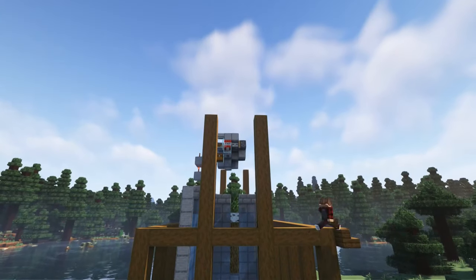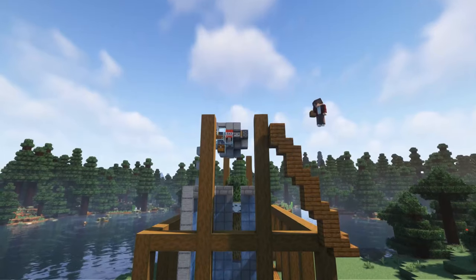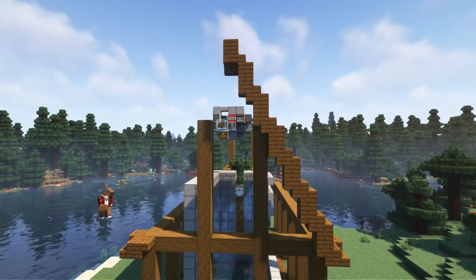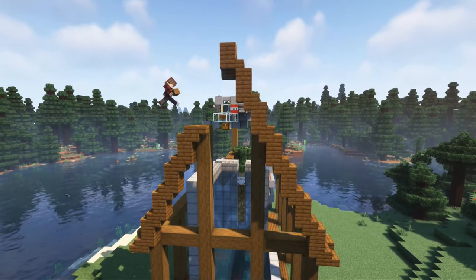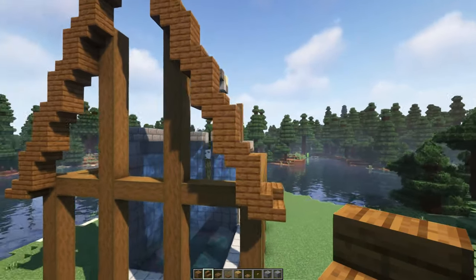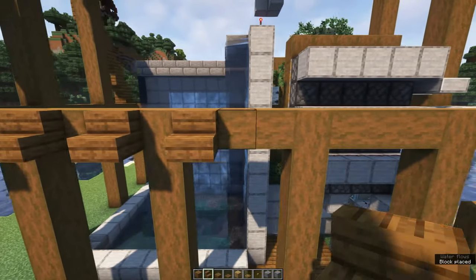We'll then move on to the roof, which follows a consistent pattern of stair, upside down stair, spruce plank, stair. You want to repeat this on the other side and to connect the two. In the middle, you want to alternate stairs and upside down stairs with a trapdoor on top to give it some extra detail. Make sure you do this on both sides of the build.